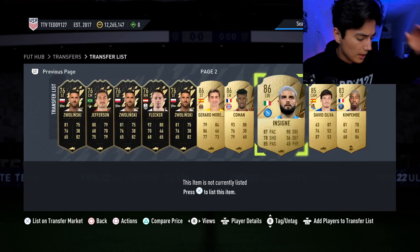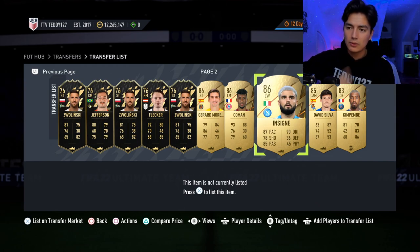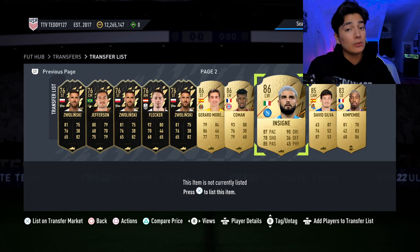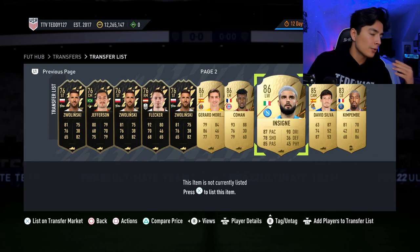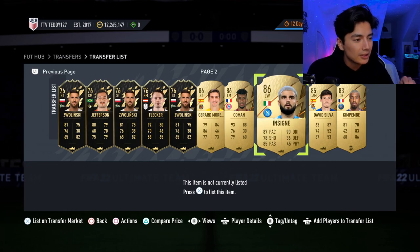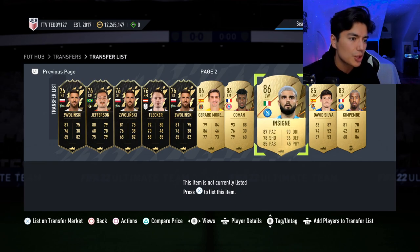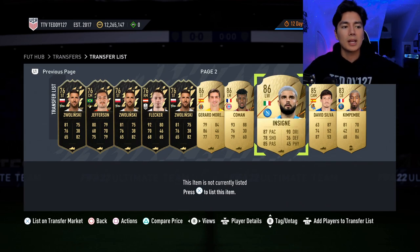Let's go over sell days. For high-rated fodder, expect Icon SBCs on Sunday and upgrade/casino SBCs Monday through Wednesday. For the Ligue 1 lower-budget SBC cards — the rares and commons — sell at content drop when SBCs release, because that's when they peak. If we get the Ligue 1 daily SBC challenges, cards usually peak around Wednesday. If your card flies at content drop like Da Silva going to 3k, take that profit — don't get greedy. For 83s, sell day is probably Wednesday or Thursday. For 84s and high-rated fodder, expected sell day is also Wednesday or Thursday.